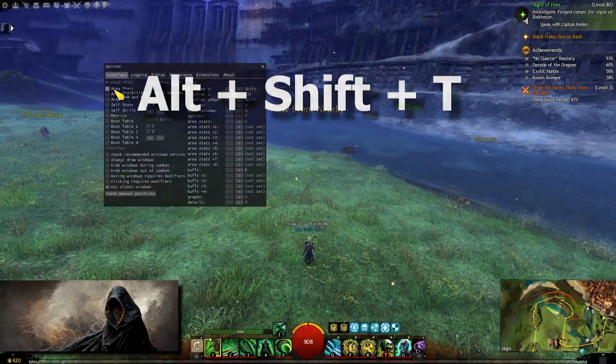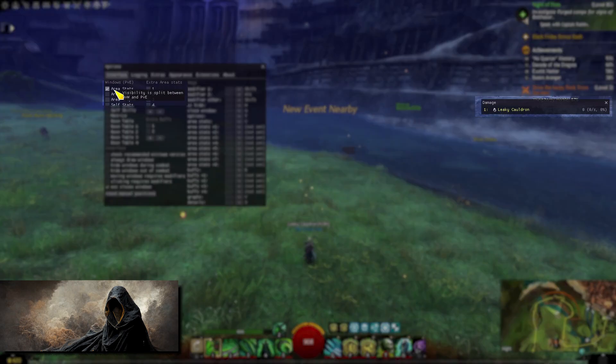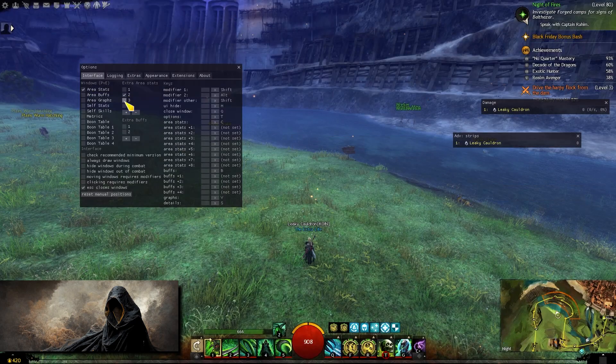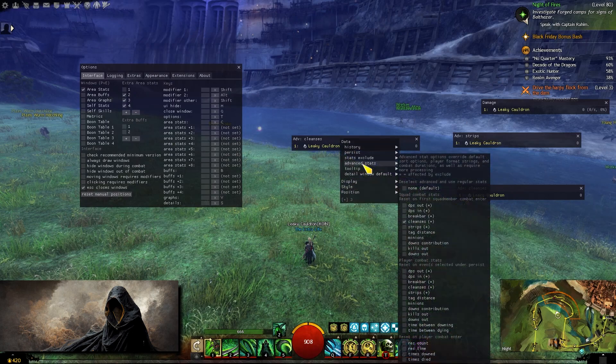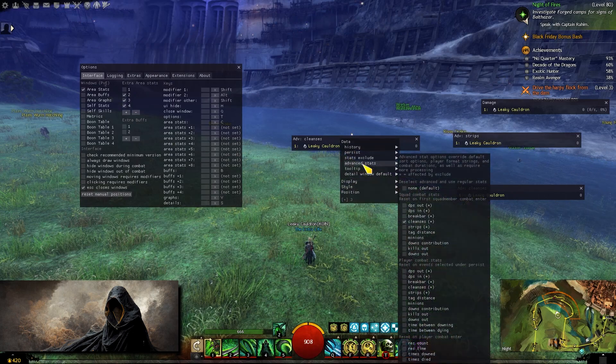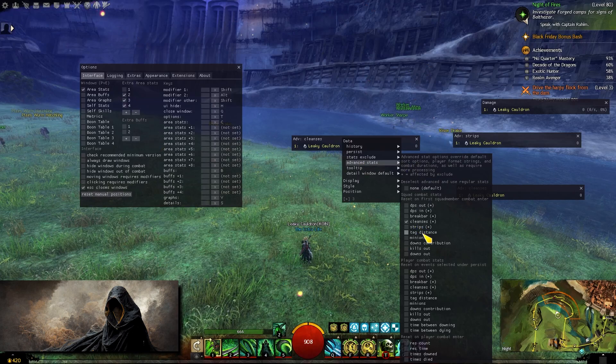If you press Alt Shift T, it will bring up the Arc DPS menu. Here you can click on the area stats to check your DPS by default, but you can also click on the 1, 2, 3 and 4 checkboxes for some extra stats. All you have to do to set them up is right-click on the box and go to advanced stats and click on what you want to see, like condition cleanses, boon strips, or break bar damage and much more.